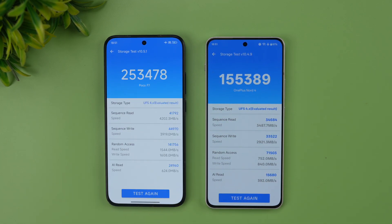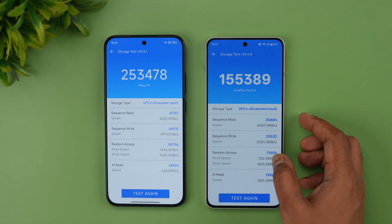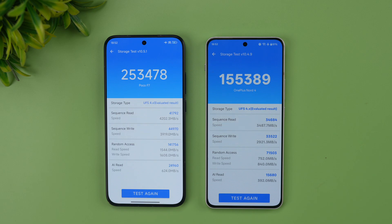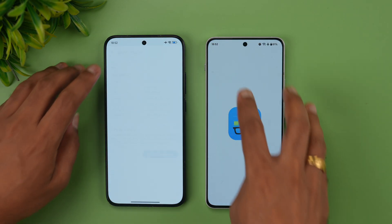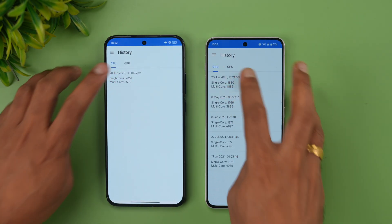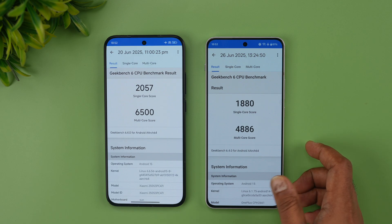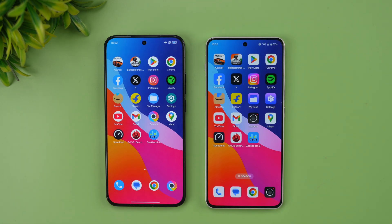Next, the storage test — the Nord 4 has UFS 4.0 while the Poco F7 has UFS 4.1. Results show 2,53,000 versus 1,55,000, and the random access is way higher on the Poco. For Geekbench, the results are 2057 versus 1880 in single-core, and 6500 versus 4886 in multi-core — once again Poco wins in the benchmarks.